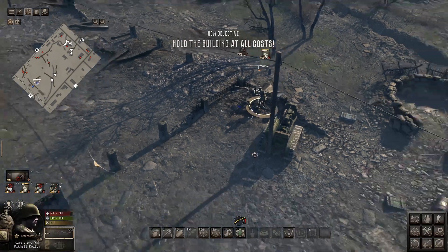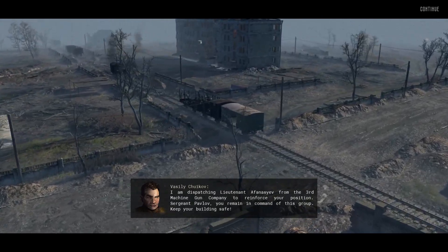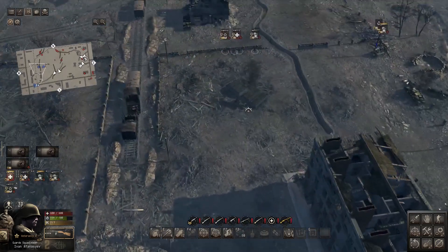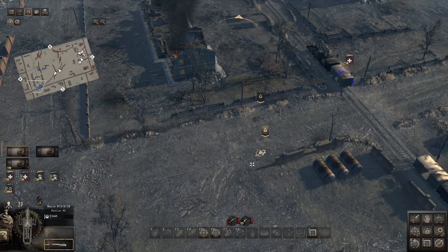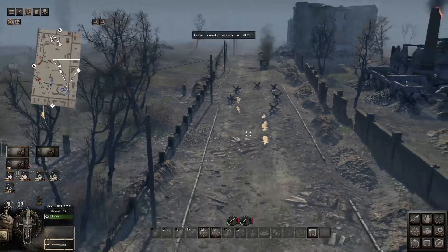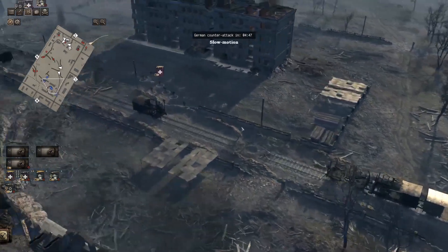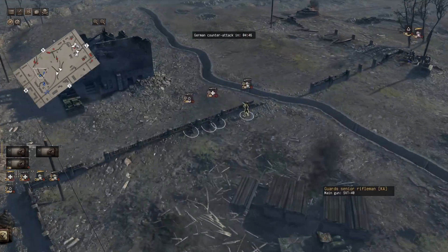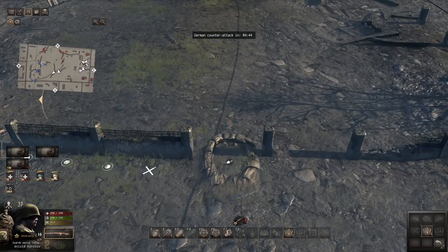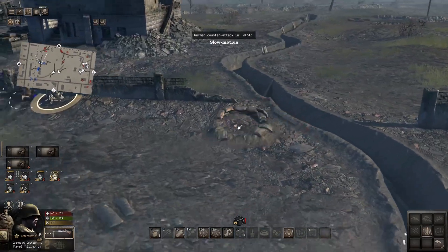Let's get our AT rifleman off that. Hold the building at all costs. The counter-attack begins — but reinforcements arrive. 'I'm detaching a third machine gun company to reinforce the position. You remain in command of the building — keep it safe.' Roger that, sir. Now we've got ourselves a whole squad and two heavy machine guns we can wheel into position. I think we should put one on the road — this is a pretty good spot to set up an ambush.